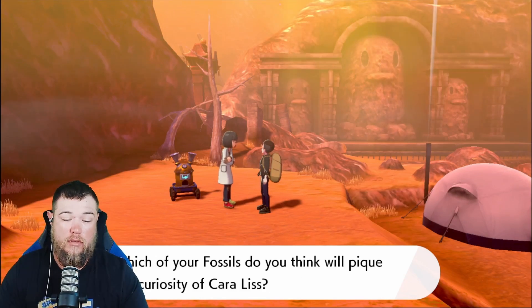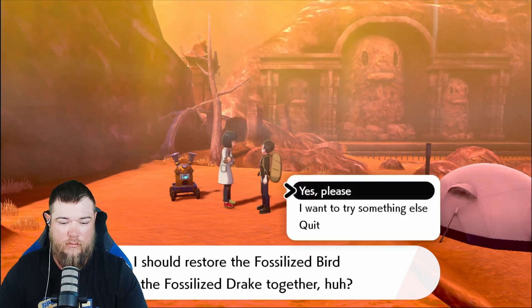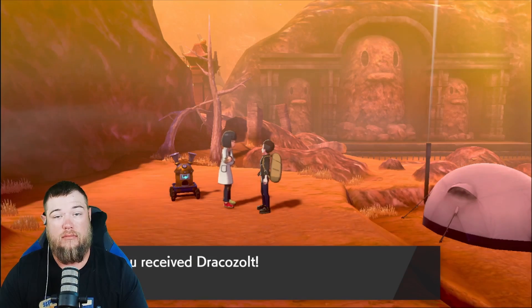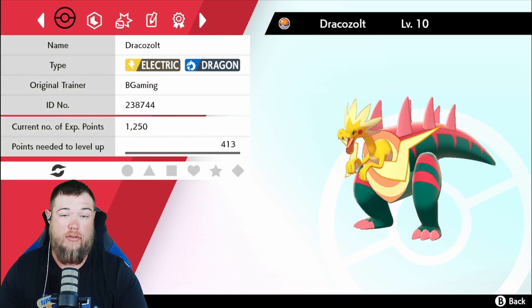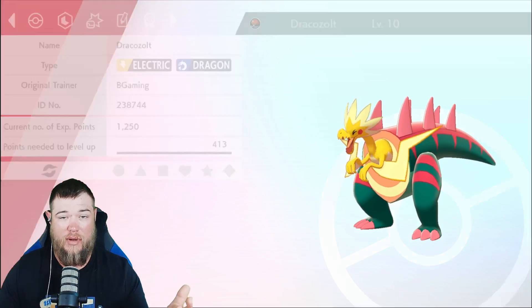For the final one, it's going to be Bird and Drake. Put them together — that's how you get Dracozolt. Dracozolt is going to be Electric and Dragon, just like Zekrom. Now you end up having all four fossil Pokémon.